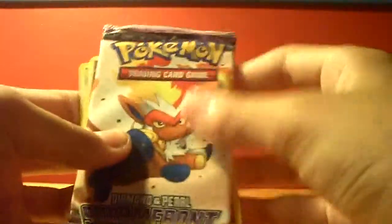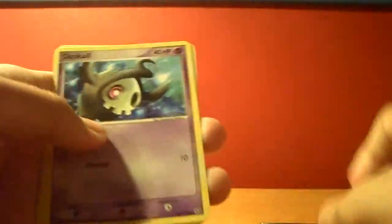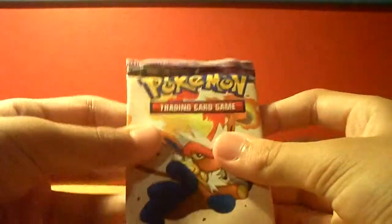Hey everybody! I have three of these four cards plus one pack things. I have Stormfront, EX Power Keepers, and EX Crystal Guardians. I'll start with Stormfront. I didn't open the pack, but I opened it to see what the four cards were. They were Duskull, Minimal, Darkness Energy, and Armor Fossil — they were all commons, I think. So yeah, let's start off with the Stormfront pack.